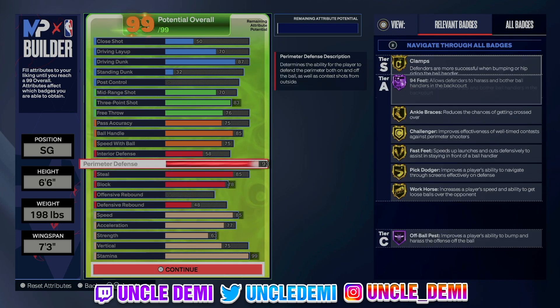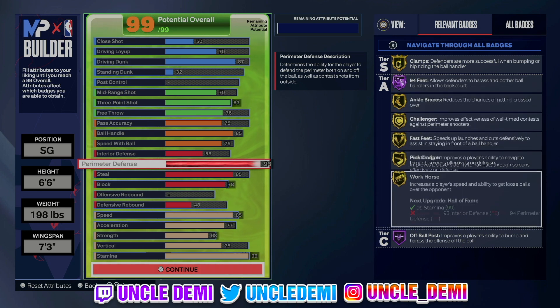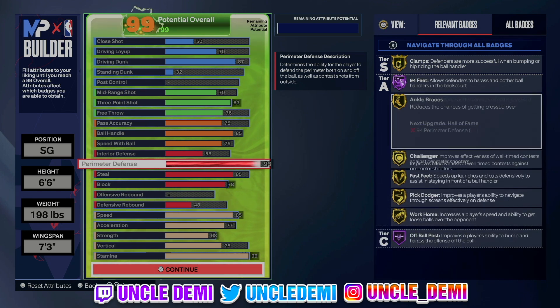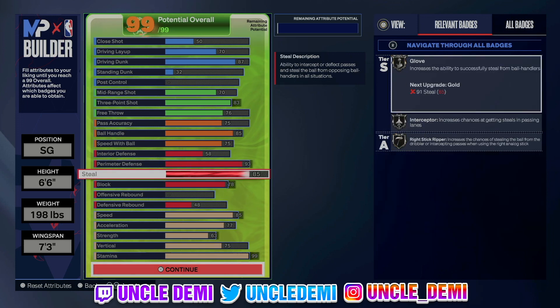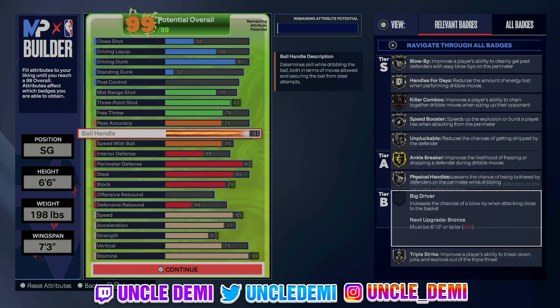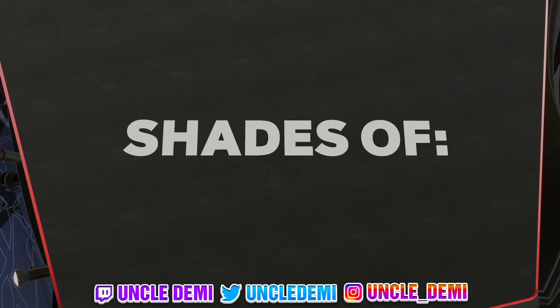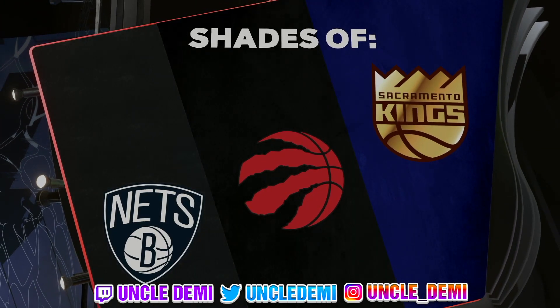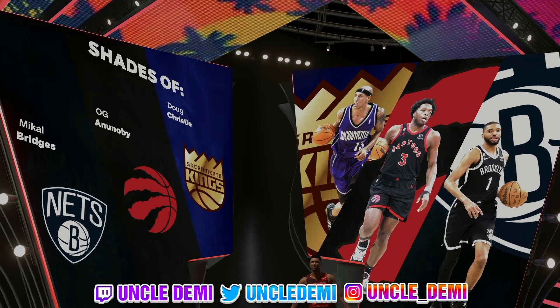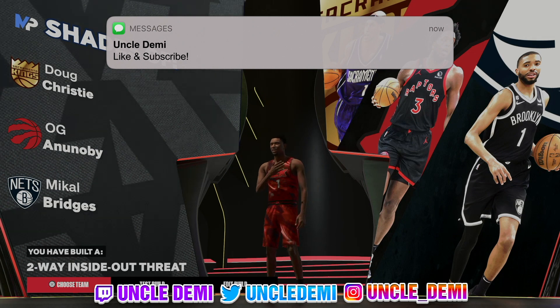So this is what we're looking at. Look at all these gold badges you have on defense — pick dodger, off-ball pass Hall of Fame, challenger, ankle braces, clamps on gold. You get all the silver badges for steal. On the playmaking side, you get silver playmaking badges and even ankle breaker, which is pretty dope. And then you have a really high three ball — usually a lock would have a 75 to 79 three ball, but you actually have it at an 83. This is a two-way inside out threat, and it's very versatile all the way around.